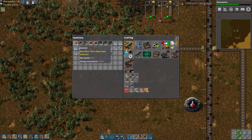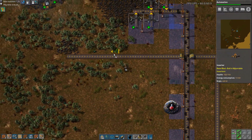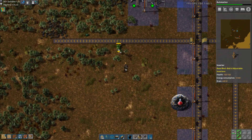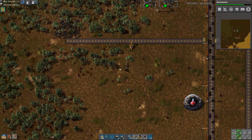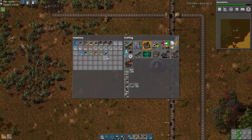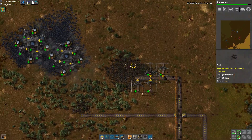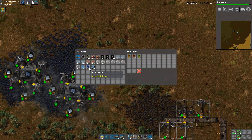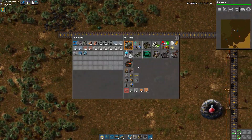Let's grab our normal inserters. I want to grab all the stone from this — can probably do that from one side only, I don't think we'll need to have a double side. Let's also build an iron chest — bam. So we can get rid of these; we don't need them right now, they just take up inventory space and it's annoying.